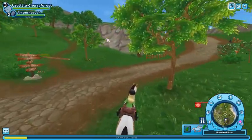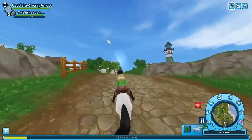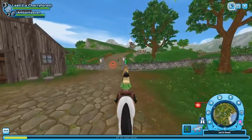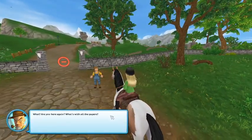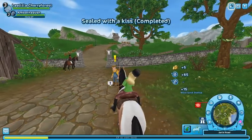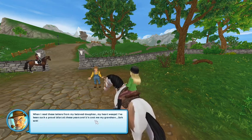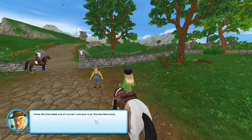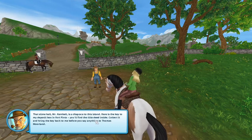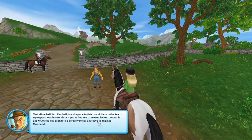Let's go back to Jasper. He says: 'What, you again? What's with all that paper? Let me have a look — it looks really old. I recognize that handwriting... is it true, were they really written by my daughter? When I read these letters from my beloved daughter, my heart weeps. I've been such a proud idiot all these years and it cost me my grandson. I have the title deed and of course I will give it to Thomas Moreland. That slimeball Mr. Campbell is a disgrace to this island. Here is the key to my deposit box in Fort Pinta — collect the deed and bring the key back to me before saying anything to Thomas Moreland.'